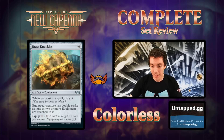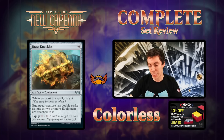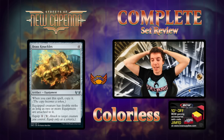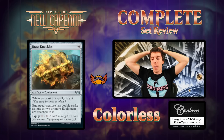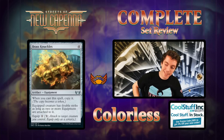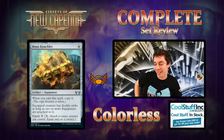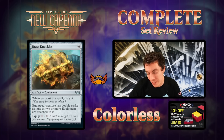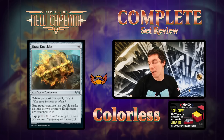Up next is Brass Knuckles — just an adorable card. When you play it, copy it because you got two hands obviously. Creature has double strike as long as you control two or more equipments attached to it, equips for one. So basically this is four mana equipped to give double strike. There isn't really any benefit to having equipment or artifacts in play in this set, so it's just very very expensive and clunky. Kind of cute but not very good.